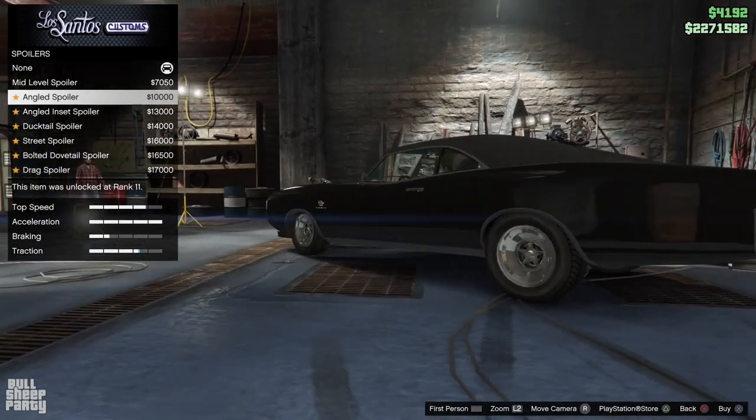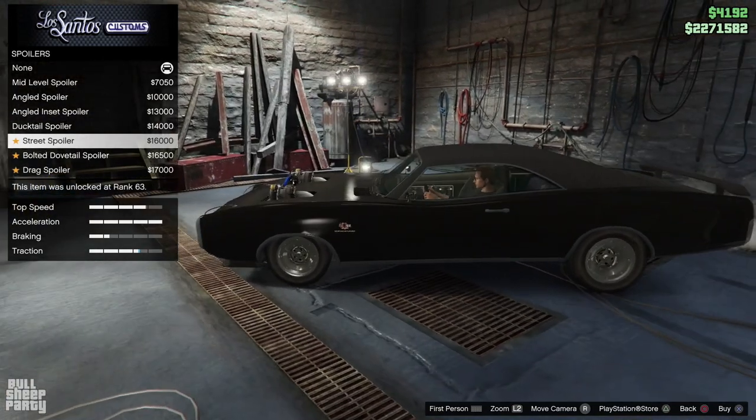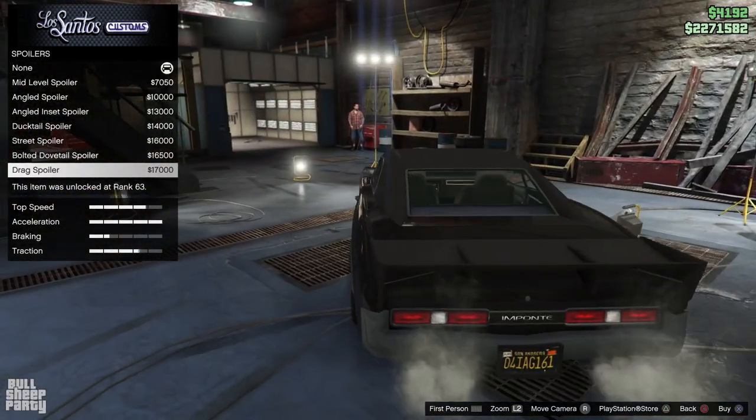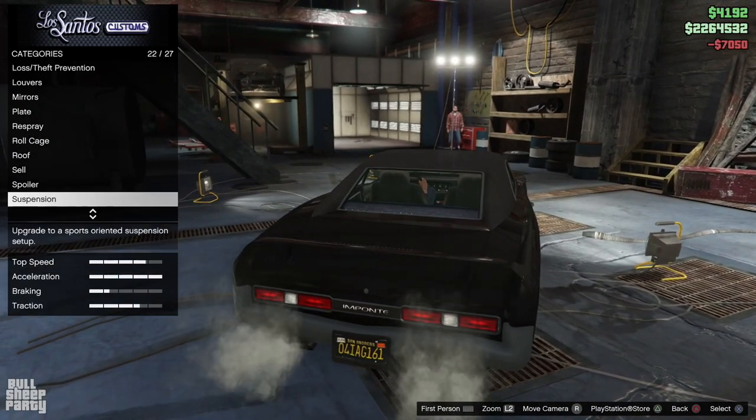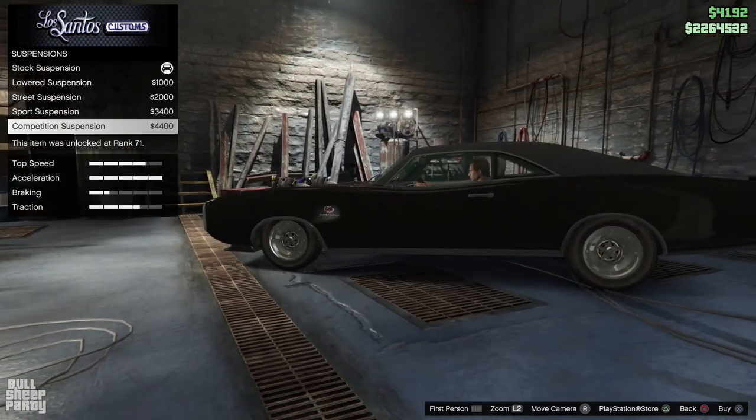For spoilers we have everything from the small, discreet and cool to the big, stupid and unnecessary. I went with a small and discreet one. Suspension options don't really apply to this car as it's already very, very low to the ground.